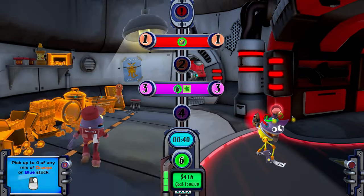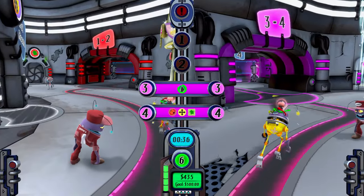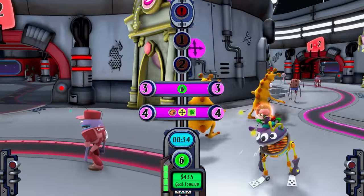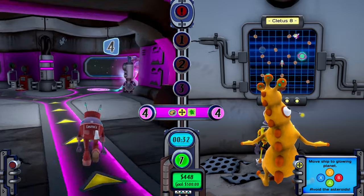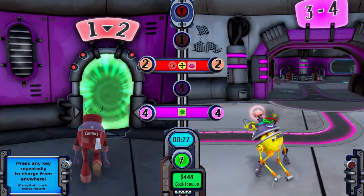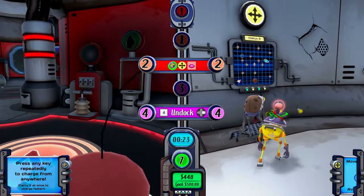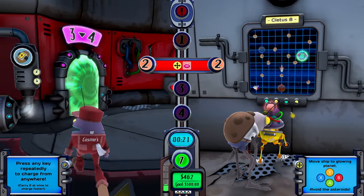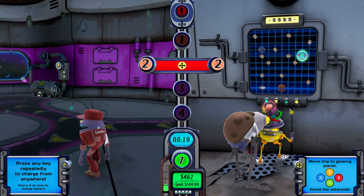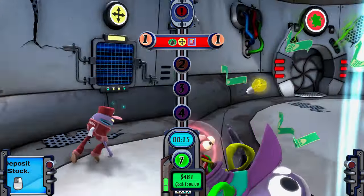So do you play with keyboard or controller? Both are fine to use and some mini-games are actually easier with one over the other. For example, pumping gas by moving the mouse up and down is much easier than having to use the joystick up and down. You can move the mouse so much faster and therefore complete the task faster.